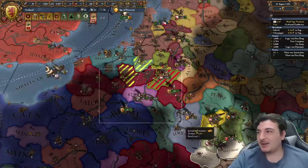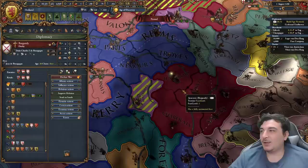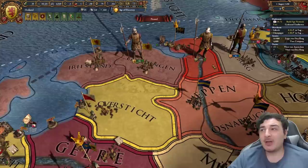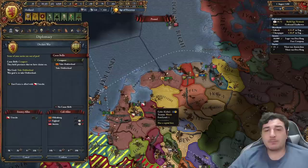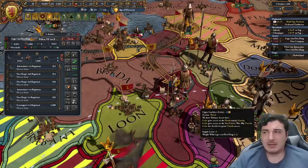Now we can properly chill for quite a few years and wait for the AE to go down before attacking Utrecht and Gelre. Everybody's ganging up on Burgundy now - even France declared war. I feel like I started a chain reaction. I'm going to attack East Frisia for something I want. I'm not co-belligerenting Utrecht because that would bring in Scotland, and I wouldn't be able to take any land anyway with high aggressive expansion.